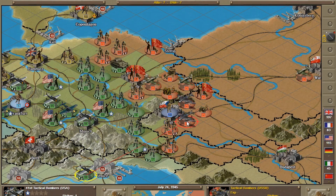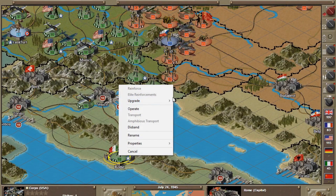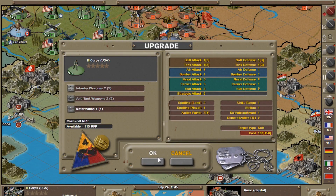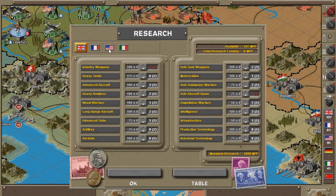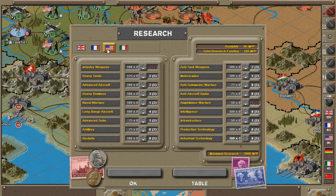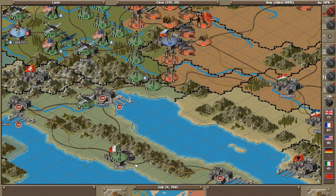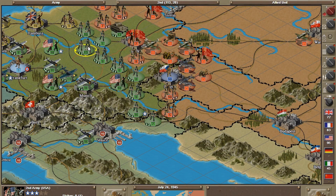Another strike — we didn't kill them, but we hurt them a little. Checking upgrades: the motorization upgrade is definitely something we want. We've got to start researching — I have 197 points available. Choices are infantry, tanks, aircraft, or motorization. I've got the infantry I need, so let's start with tanks. But I'm playing the Americans and only have 95 points left — so I can't do anything this turn because I wasn't paying attention. Next turn we absolutely have to start researching.